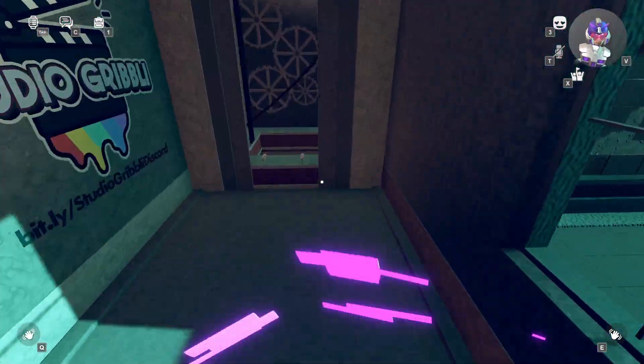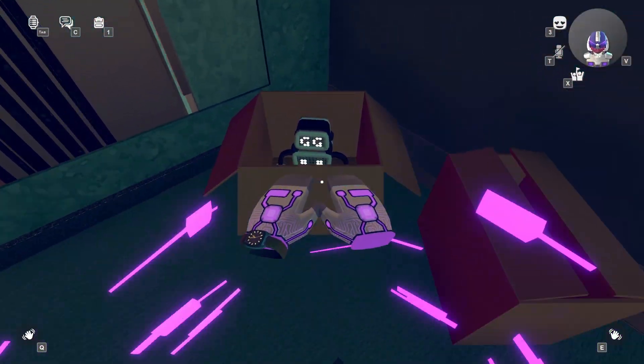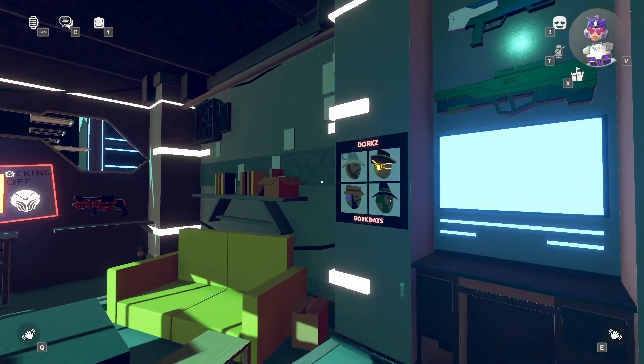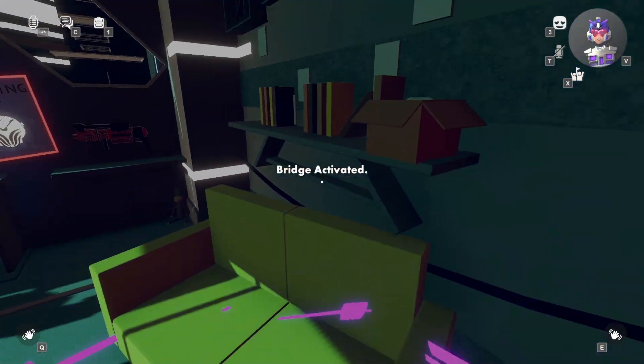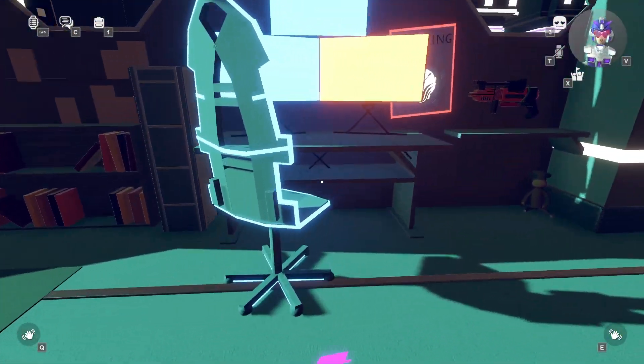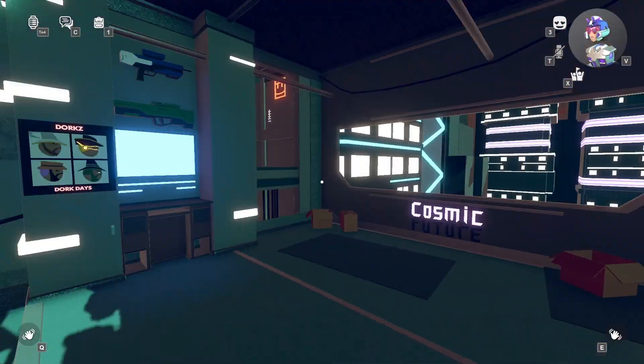Now we're going to jump down and go inside the bunker to the very bottom. The third one is right here in these boxes right when you get out of the elevator. The fourth one is in this box sitting on this shelf right behind the couch. And the last one — the fifth — is on the chair right in front of the monitors.